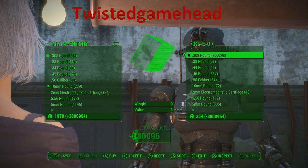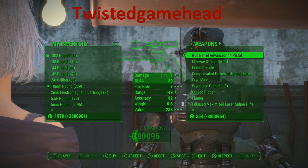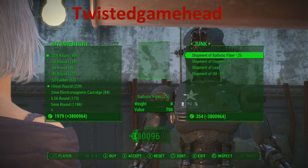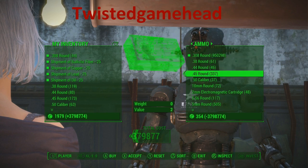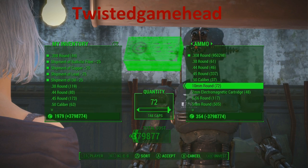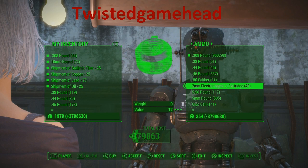So all you have to do then is go to her junk and buy all the shipments of materials that would otherwise take you forever to go and find, plus any extra rounds that you want. And you go — thanks a lot, job done.